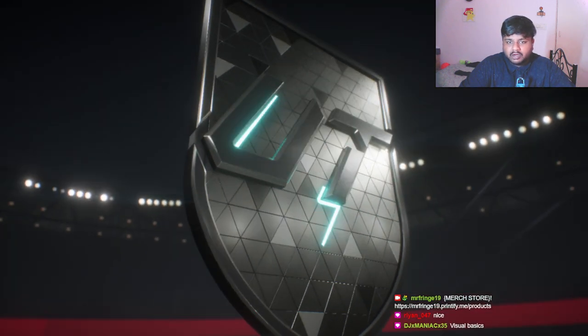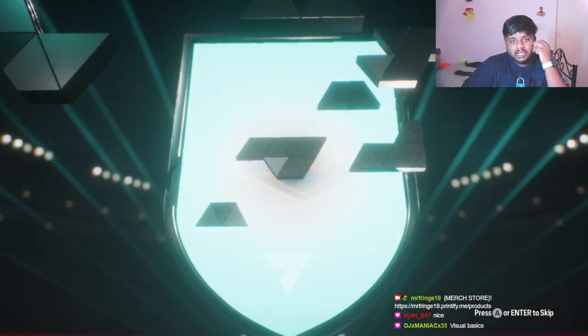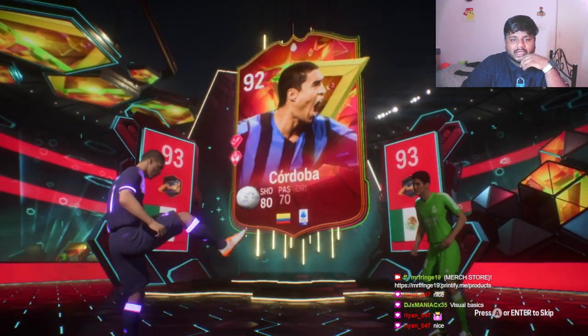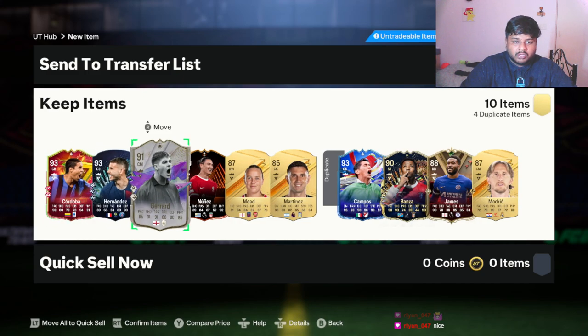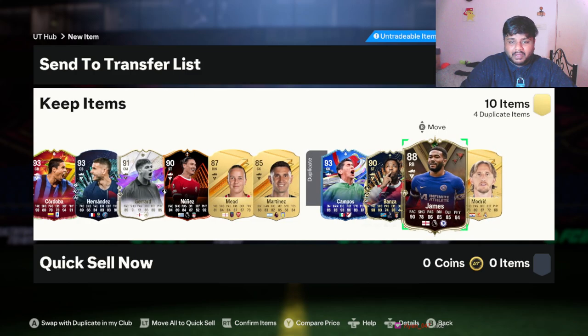We got a Footies icon card, which is actually insane. I'm happy with the pack opening already. He's the lowest-rated guy to pack, but at least we got someone. I think we already have Córdoba as well, but it's okay — we have good picks, we've got heroes and icons all over the place.